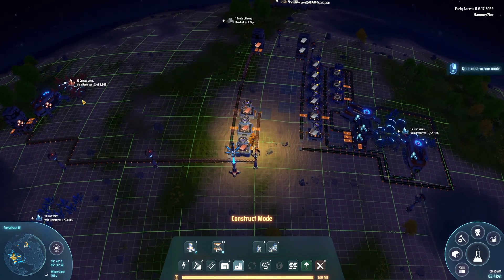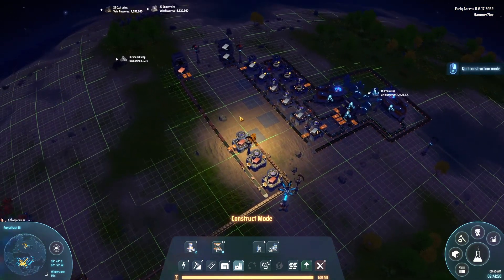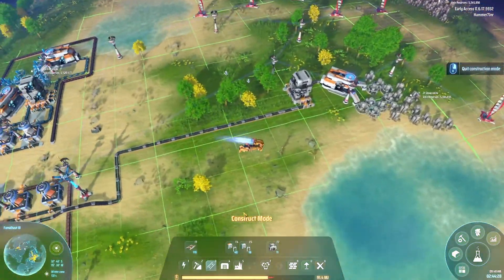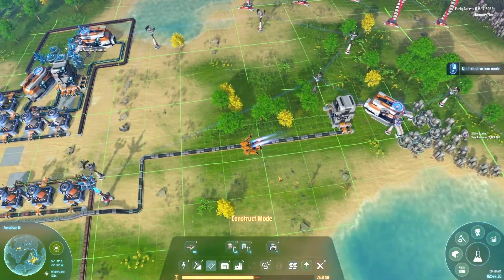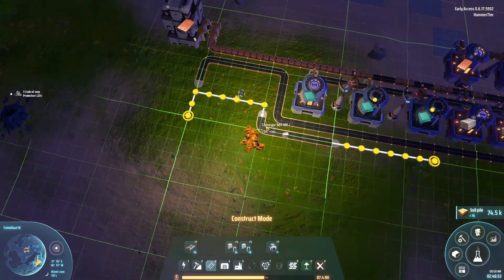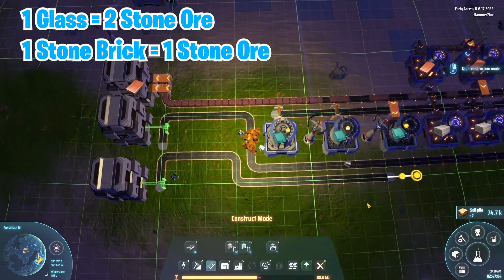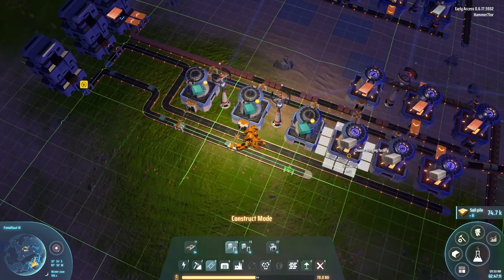Our next basic resource is stone. We're going to set up a stone mine and smelt it into stone bricks and glass. So we've got iron ingots, copper ingots, and stone covered. We go with one mine on six stone veins, store the stone ore, bring it to three smelters, and route glass to the second conveyor belt and stone brick to the first.